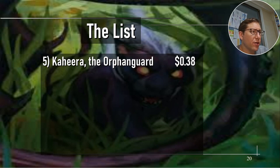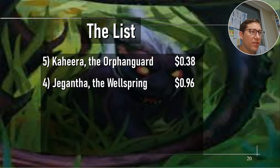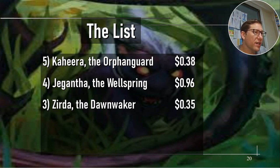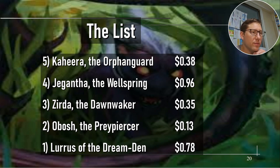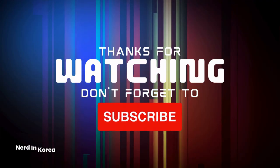The list: Kaheera the Orphanguard 38 cents, Jegantha the Wellspring 96 cents, Zirda the Dawnwaker 35 cents, Obosh the Prey Piercer 13 cents — probably the most thematically on-point art-wise — and Lurrus of the Dream-Den, the Orzhov one that really matches the theme.